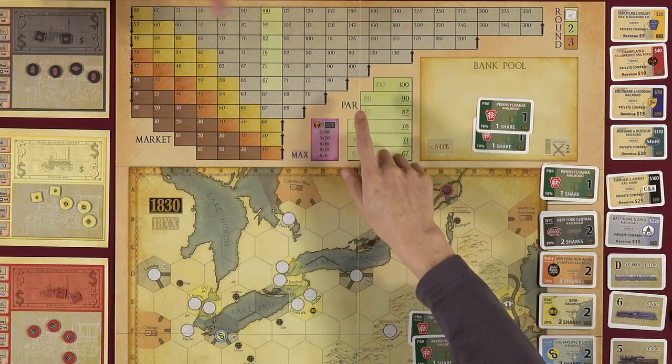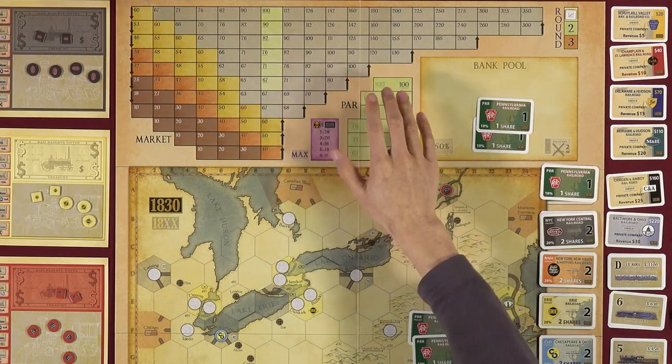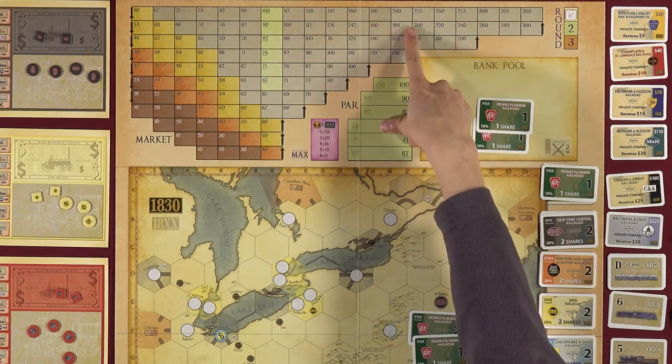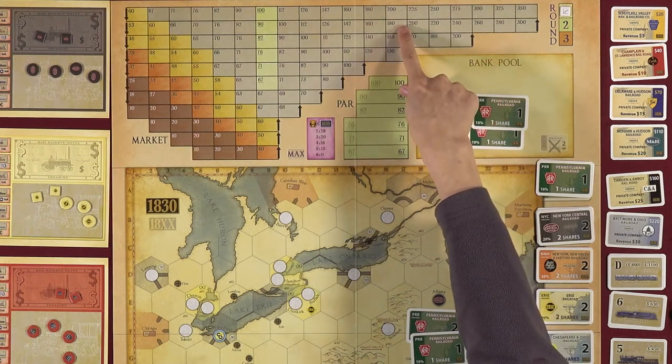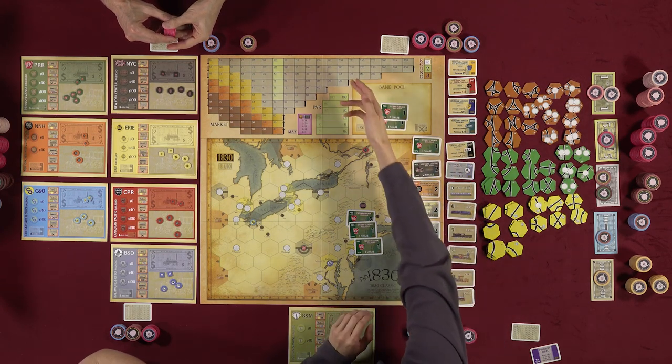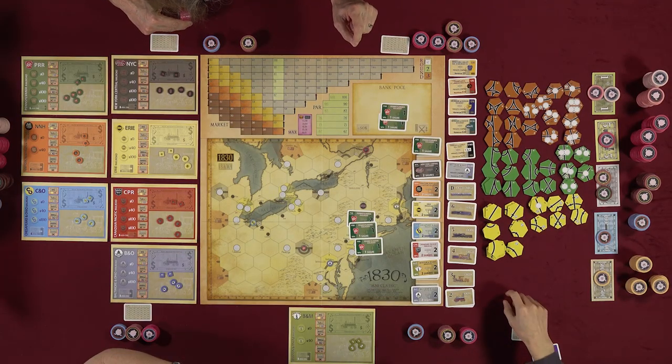After everyone passes in a stock round, operating rounds begin. Companies operate in the order of their value on the stock chart — higher value goes first. In case of a tie, the one on the right goes first; companies on the same square operate top to bottom.